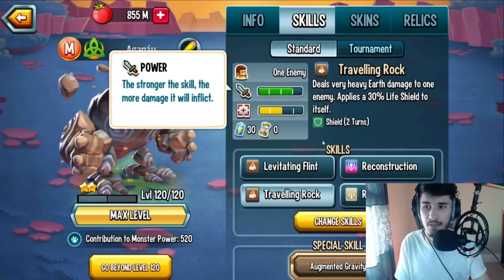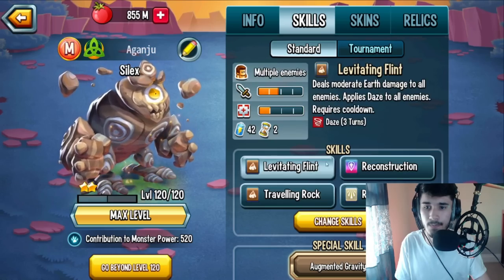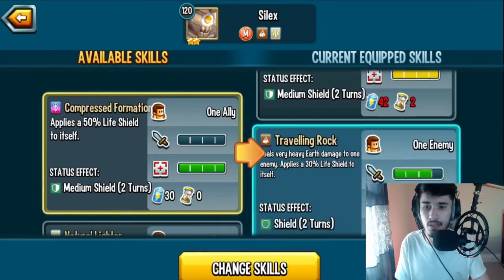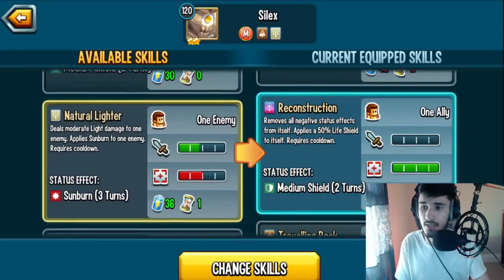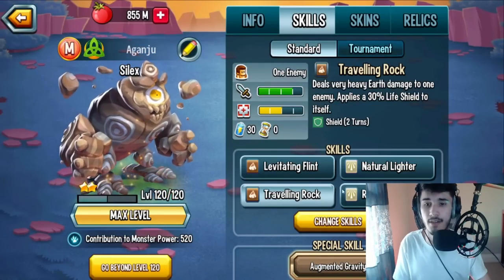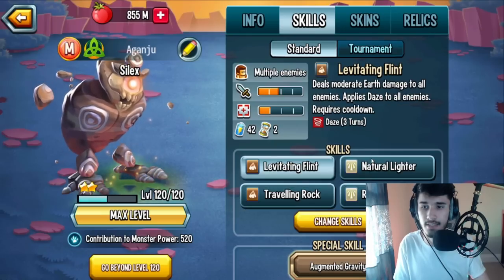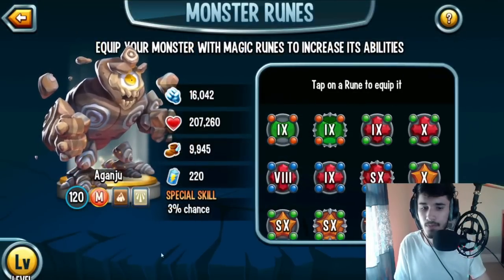His damage outputs are actually not that bad, and he has the highest power stat in the game, which makes a good combo. I think I'll run this monster as an attacker. You can run it two ways — tank or attacker — but I'm going to go with attacker here.